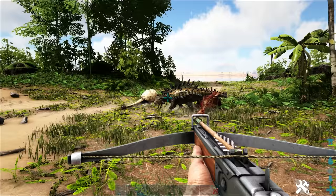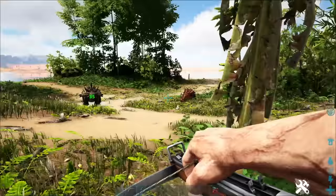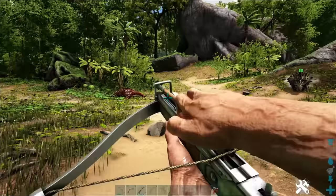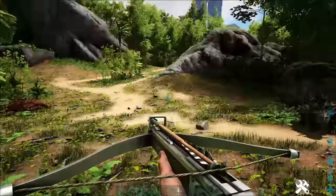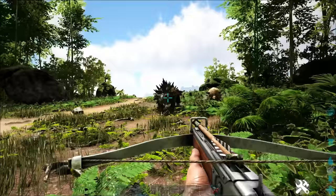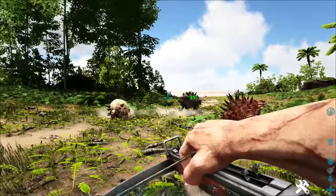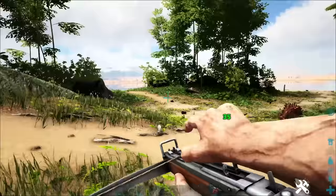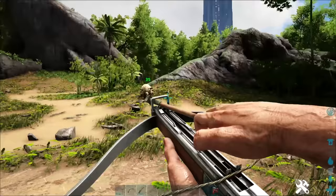Coming in at number 4, we have two dinos: the Ankylosaurus and the Doedicurus. These two will be key to getting the resources you need for a good start in Ark. Similarly to the Trike, they are herbivores and relatively slow, so if you've leveled up your movement speed you can just outrun them, walk backwards, and fire trank arrows into their faces. With the Doedicurus, time your shots to about five seconds per shot, because if it takes too much damage it will roll into a ball and prevent itself from taking damage. Once knocked out, the Anky is great for metal and the Doed for stone.